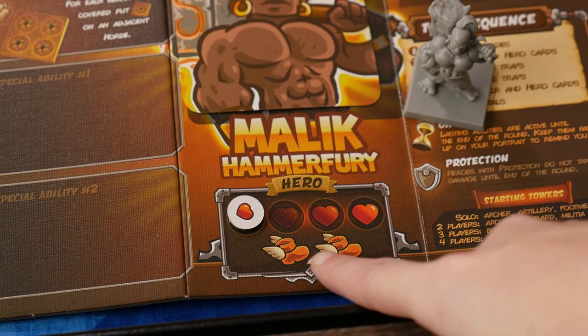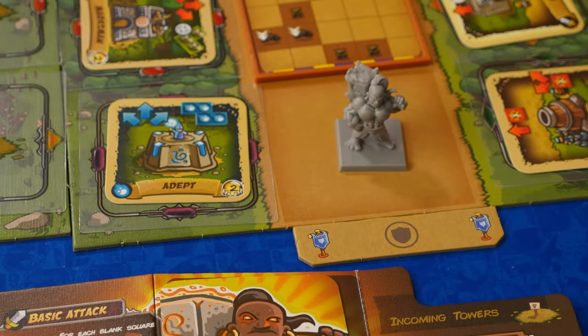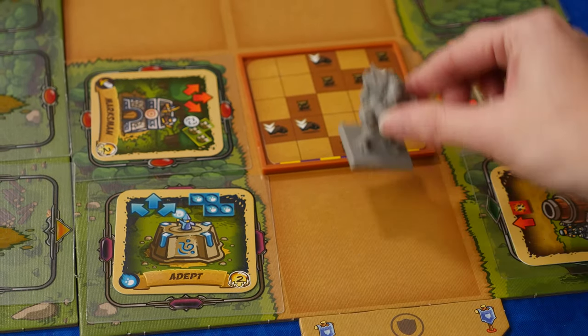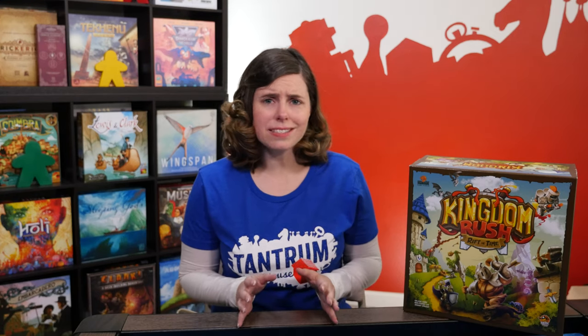The third type of action you can take is playing your hero card. When you play your card onto the board, you activate your hero. You can move and take one action in any order. Your player board shows how many movement points you have. If your hero is on your board, you have to spend one of your movement points to place the hero on the path next to an exit. For each movement point, you can move one space orthogonally or diagonally adjacent. You can move along the path, through building sites, spaces occupied by hordes, and empty spaces. You can't move off the map or end your movement on a tower card or portal card.